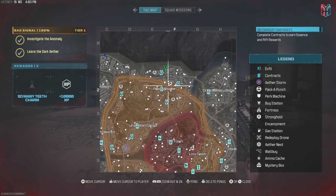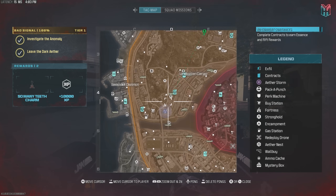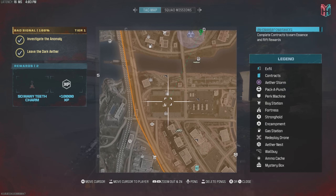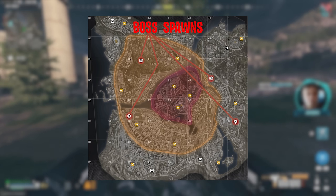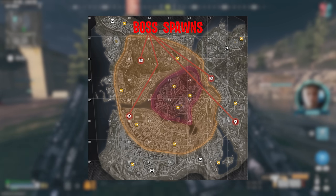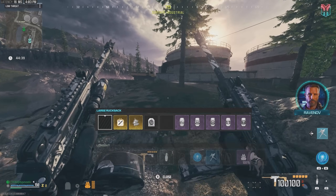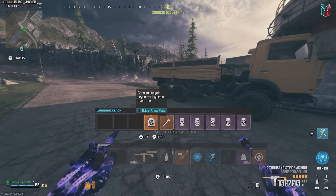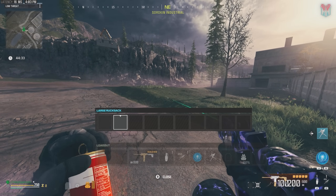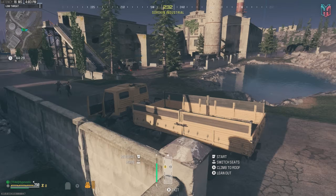Once you've got everything it's time to infill. Once in Urzikstan, open your map and look for where the Aether Storm is located. There are four spawn points for the Red Worm as shown on the map. Look for which spawn location has two ammo depots near each other. If the spawn point is too far from the Aether Storm, exfil and come back in. If the boss spawn point is relatively close to the storm, you're all set.